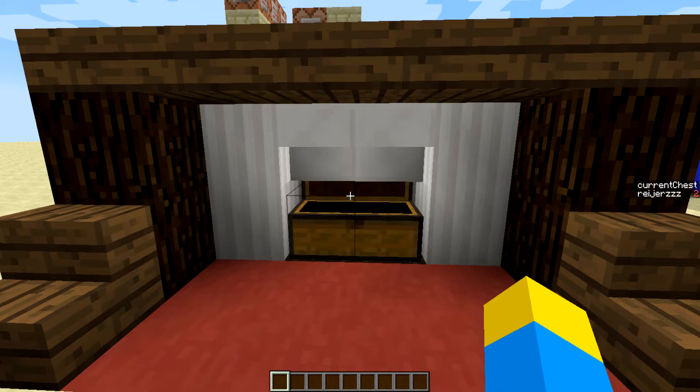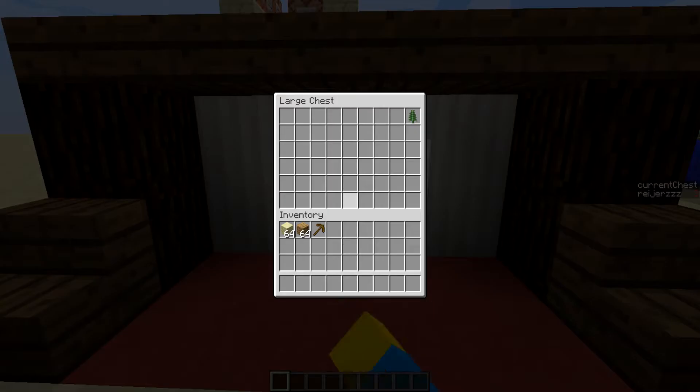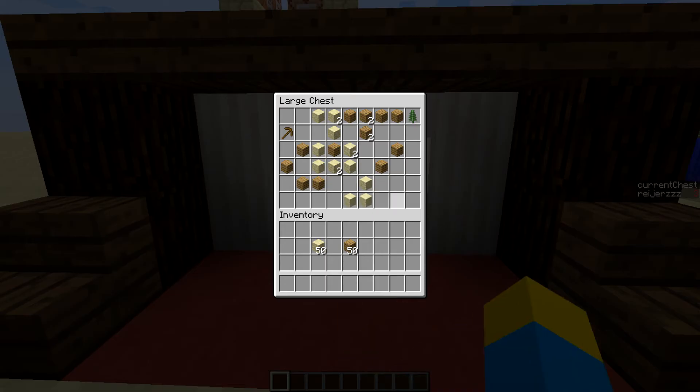But of course you can also put very valuable things in here. Let me just put something random in here — like this, a pickaxe, some blanks — and as you can see it's still there.